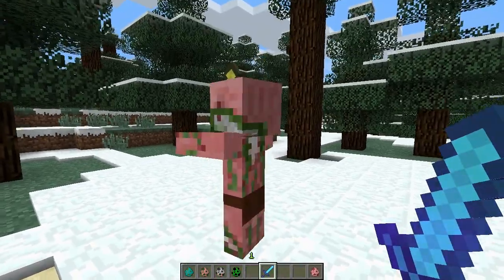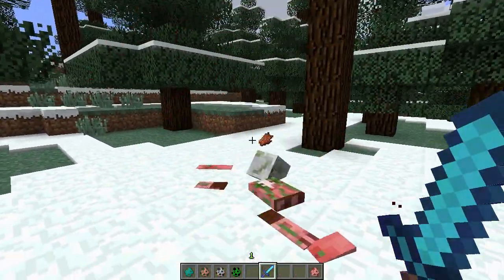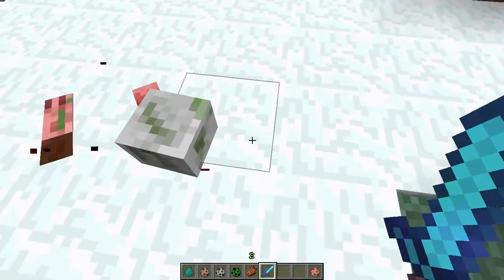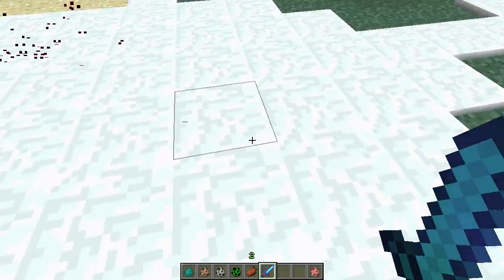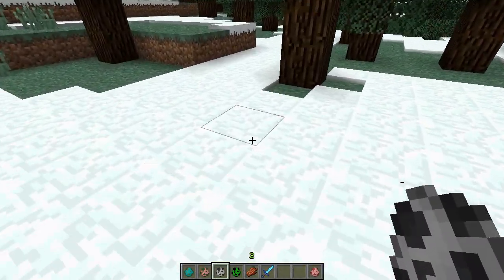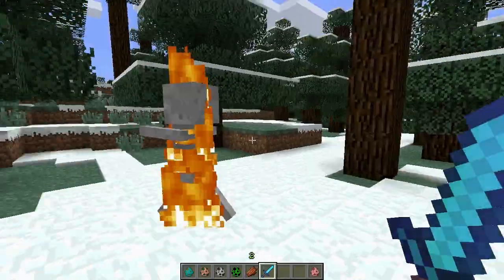Here we have a Zombie Pigman as well. You can kill him — I have a Smite IV sword, that's why they die so fast. Look at this! You can move their little body parts around. There's a nice blood effect all over the ground.